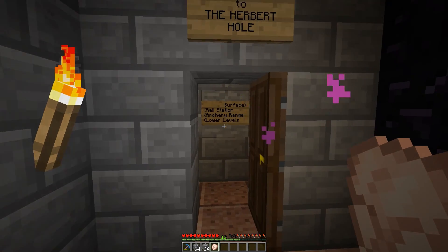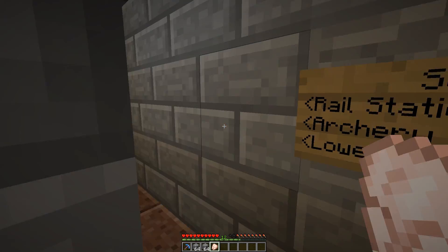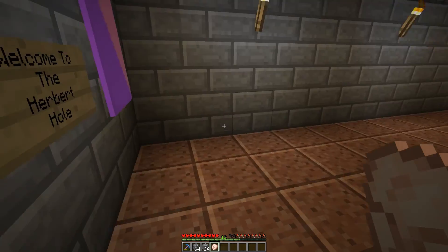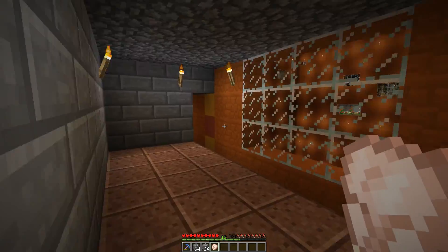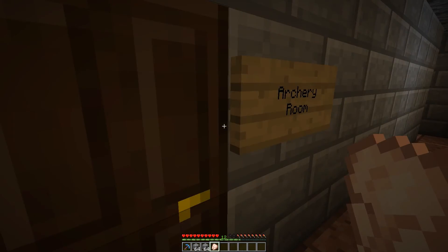I'm such a kind fellow that I've put signs up to aid in navigation around my house — it's a bit of a maze. Here's the rail station. It is of course quicker to take the portal to and from spawn town, but I figured why not have a railway too. I do like train rides. It runs entirely underground and joins the subway line at a nearby station.